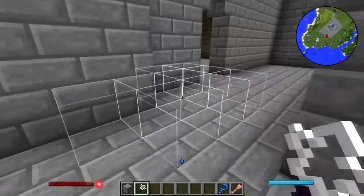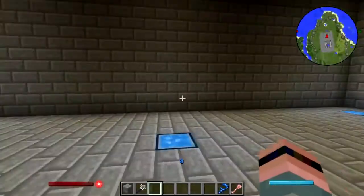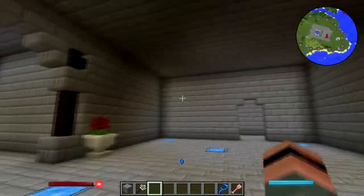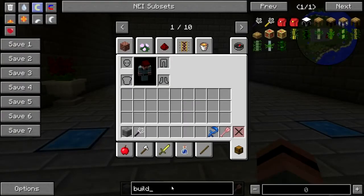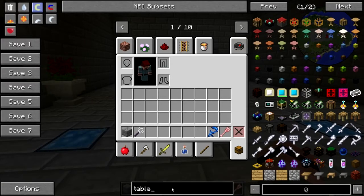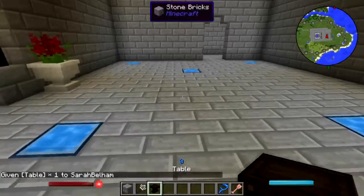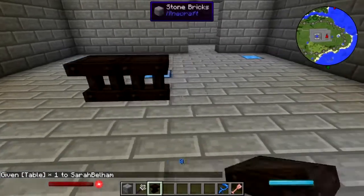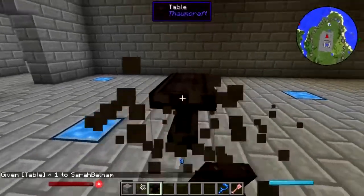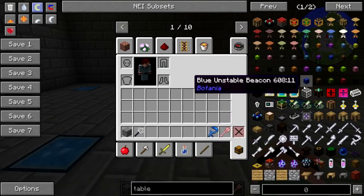There's the staircase going up to the throne room that we'll be dealing with at some point in the future. So what to do with the feast hall - well, first of all we need tables. I'd like to use the Bibliocraft table. The Thumbcraft table does not look good, I don't like it - so yeah, the Bibliocraft table.